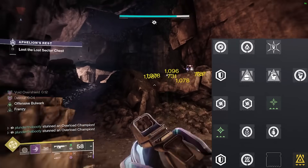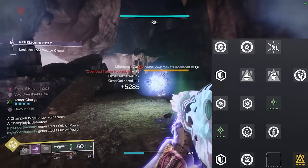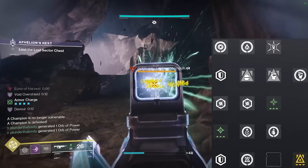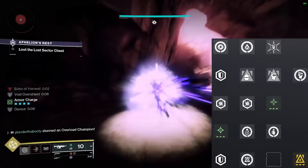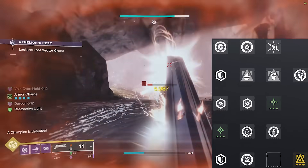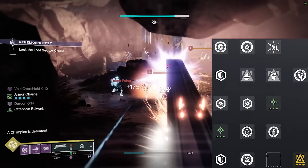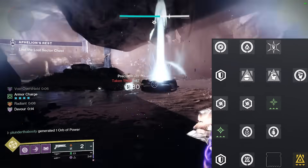For your helmet mods, it's Harmonic Siphons and Hands-On to get bonus super energy when you kill something with that melee. On the gauntlets, take Bolstering Detonation and Focusing Strike — these grant class ability and grenade energy when you deal damage with your melee ability. Next, take Heavy Handed so your powered melee final blows create an orb of power.